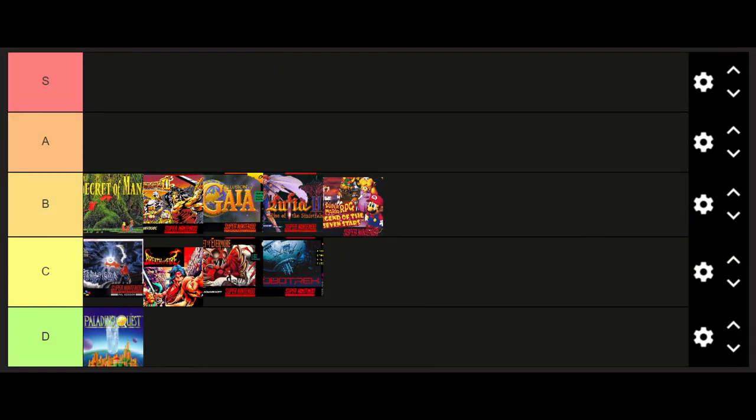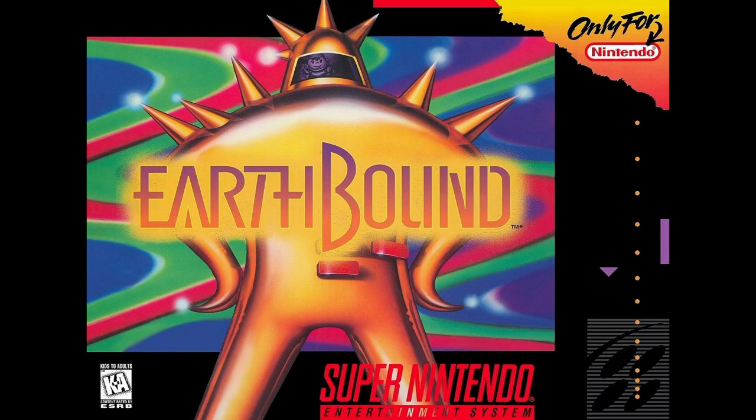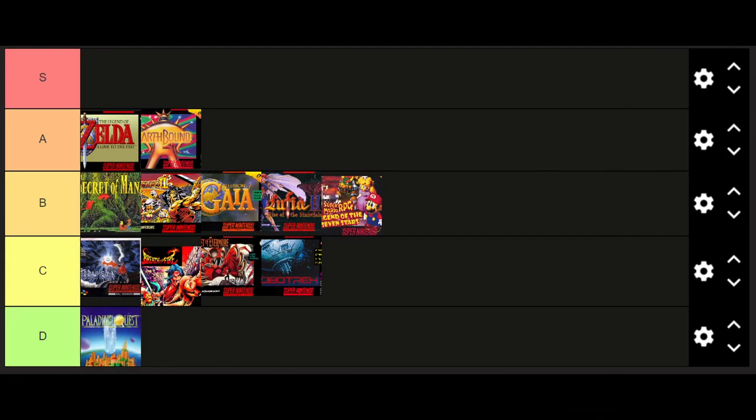Now let's ascend to the A tier, where these games are fantastic, but just shy of S tier status. Earthbound, a quirky and unique adventure with a devoted cult following, is praised for its humour, creativity, and heartwarming tale. The game follows a group of kids on a quest to save the world from an otherworldly threat in a setting reminiscent of 1990s America. The Legend of Zelda: A Link to the Past, blending action and RPG elements seamlessly, is a timeless masterpiece that set the bar for action RPGs. Players control Link as he embarks on a journey to rescue Princess Zelda and defeat the evil sorcerer, Aghanim.